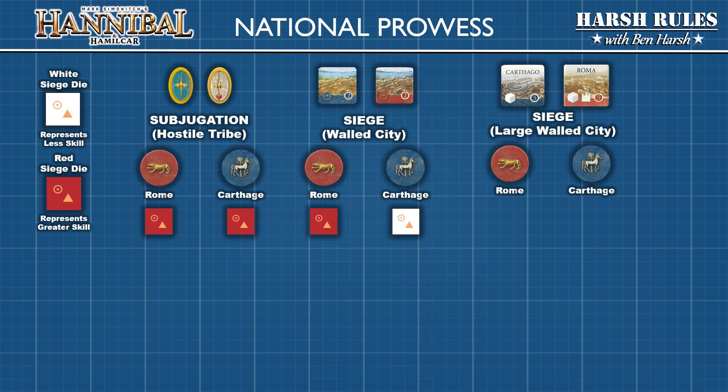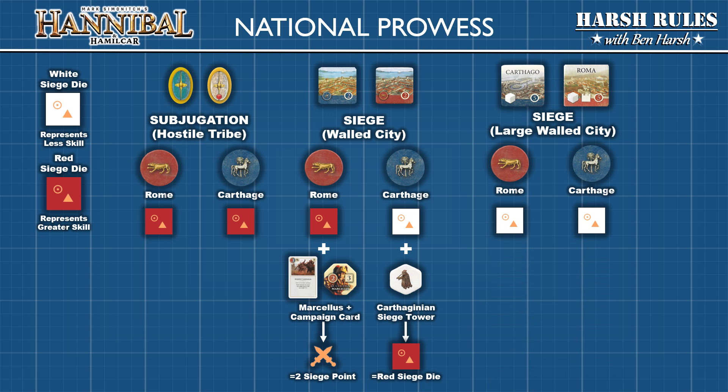For subjugation, both sides have equal skill and use the red siege die. When conducting a siege on a normal walled city there are differences. Rome has greater experience with siege at this scale and uses the red siege die, while Carthage has less skill with sieges overall and uses the white siege die. Siege skills can be augmented with the proper component or card play. If Rome uses siege expert general Marsalis with a campaign strategy card, they can use the cross sword die result to increase siege skill. If Carthage deploys their siege tower, they can upgrade to a red siege die.